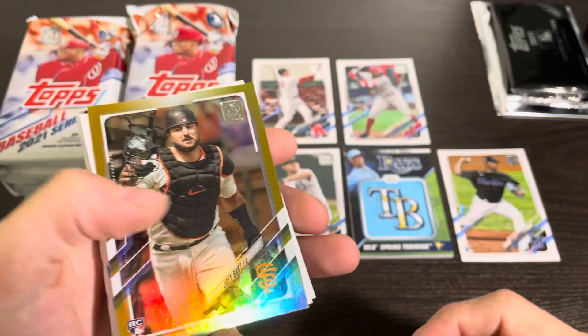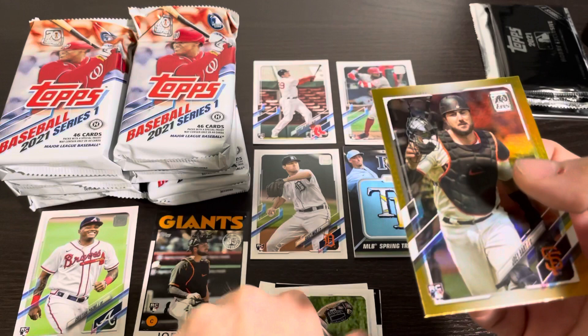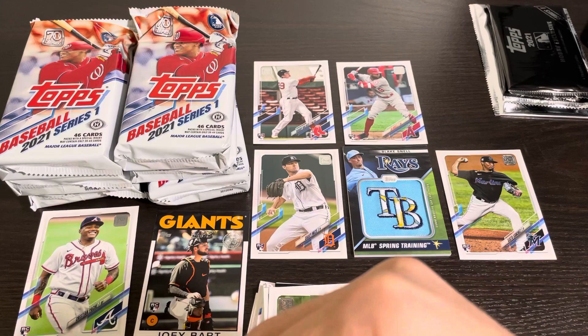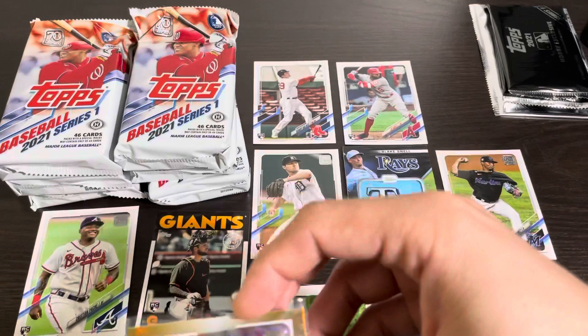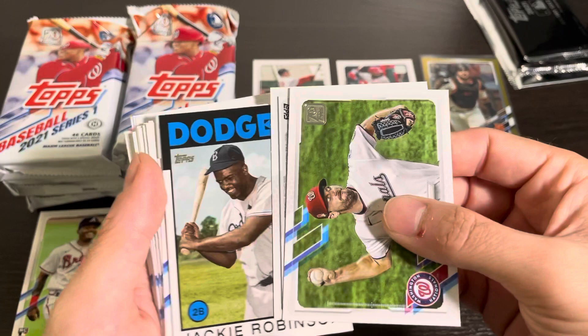That is a nice one. And it looks like our autograph is actually right behind it. Let me get another card here — get this Max Scherzer and slide that behind the Joey Bart real quick so I can get this Joey Bart in a sleeve. Some of the nicer cards I like to sleeve up before I move on just because I don't want to mess them up while I'm doing the video.